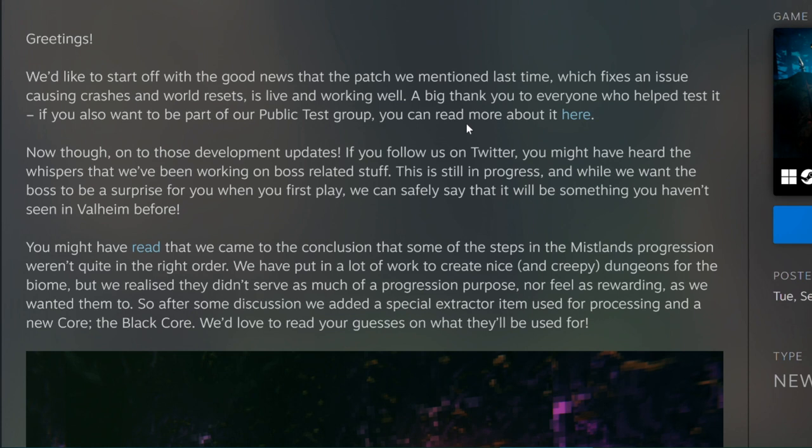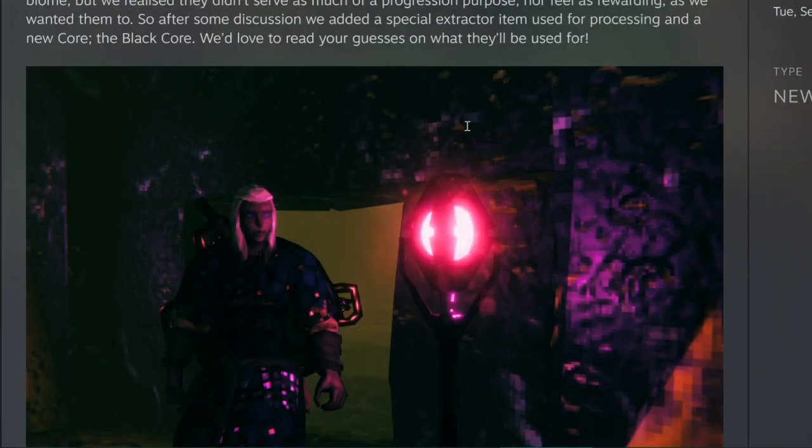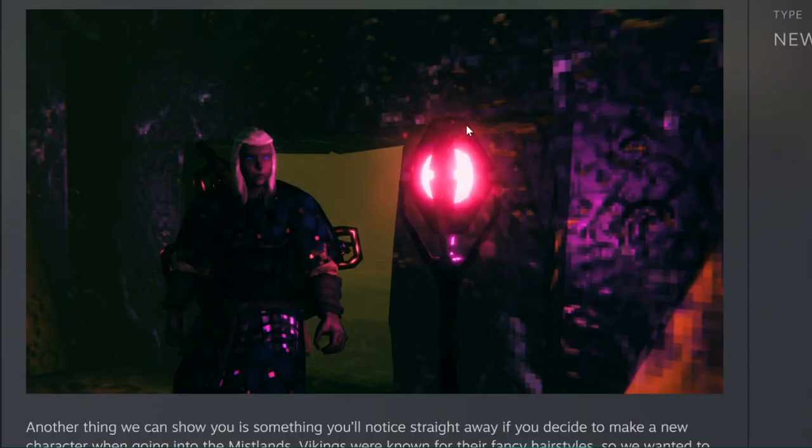A special extractor item — that feels like maybe alchemy, the dark arts and magic, just my little guess. They also teased there's going to be a new cooking station, so maybe that's tied to an alchemy table. We could be using crystals or the new ore alongside these Black Cores to craft new items, or maybe even upgrades for the portal. We already have the surtling cores that power our portals, so the Black Cores have got to be pretty special and open up a lot of possibilities.